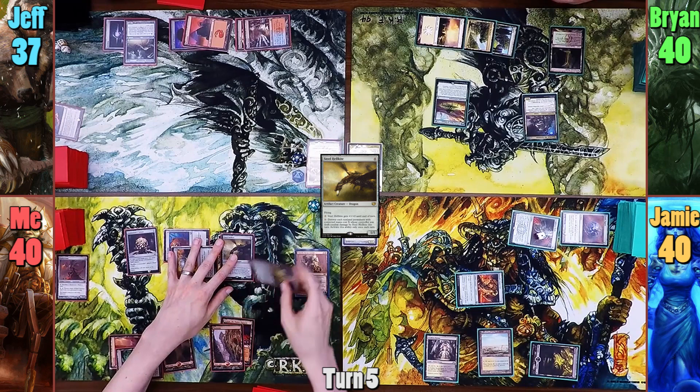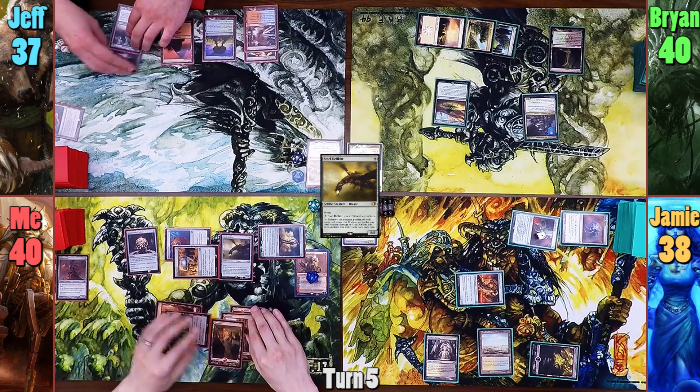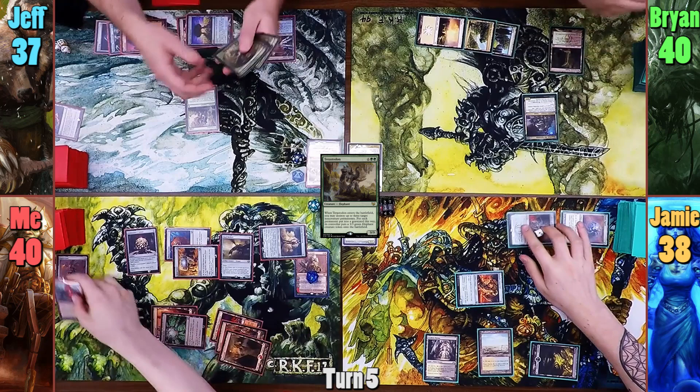I then move to combat and swing Solemn at Jameson for 2. In my second main phase, I uptick Duretti and pass. Jeff starts his turn by asking how much everyone likes Duretti. My answer of 'a lot' is like a whisper in the unanimous roar of 'not so much' from the rest of the table. Jeff then pays to cast Terrastodon and targets Duretti, Growing Rites, and the Coalition Relic. With the target on the stack, though, I try and get cute by casting Chaos Warp on Duretti to hit some value. I do flip Torpor Orb, which isn't bad.